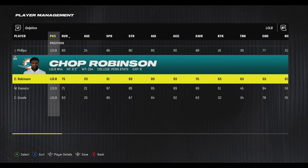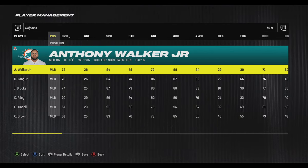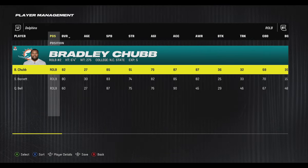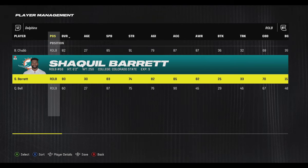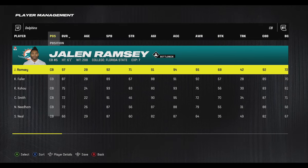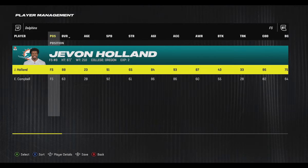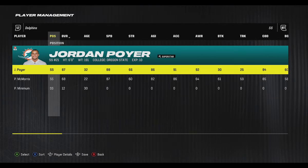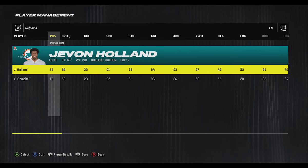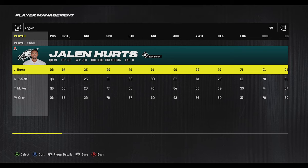On defense, the Dolphins have Jalen Phillips and first-round pick Chop Robinson, who could be a 90-plus speed player. Channing Tindall is a 91-speed linebacker who's been on the roster a while. Bradley Chubb and Shaq Barrett give them lots of good edge-rushing options. Their secondary is really where it's at, with Jalen Ramsey as one of the best cornerbacks in the game, Kendall Fuller also very solid, and Jevon Holland and Jordan Poyer — recently brought over from the Bills — making a very talented secondary, probably one of the best in the game for superstar and X-Factor abilities.